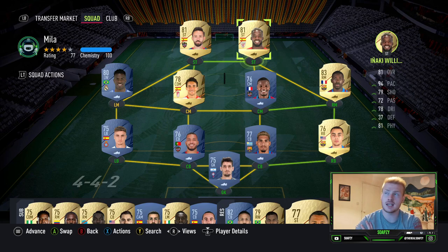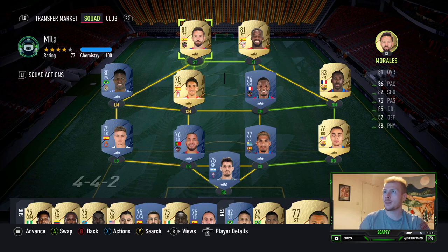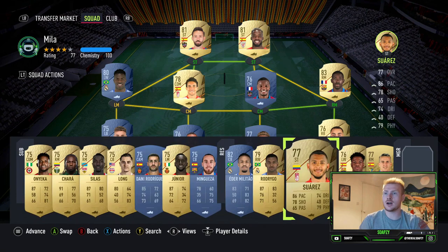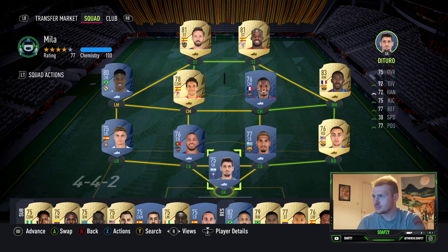Going through the back four: Adria Pedrosa has really decent pace at 89, decent defending and physical. The two centre-backs are Ruben Vezo — 75 pace, 77 defending, 77 physical — and Raul with 77 pace, 79 defending, and 76 physical, six foot four with that decent pace and low rating. In goal we've got Duturo, six foot three, does a job at 75 rated. Anarchy Williams is another strong option — you can get the 84 Anarchy in quite comfortably. Morales is a fantastic card: four-star four-star, high/medium, brilliant pace, shooting and dribbling. These are all viable players, and the lower-rated options help bring the rating down to stay under the 77 bracket.